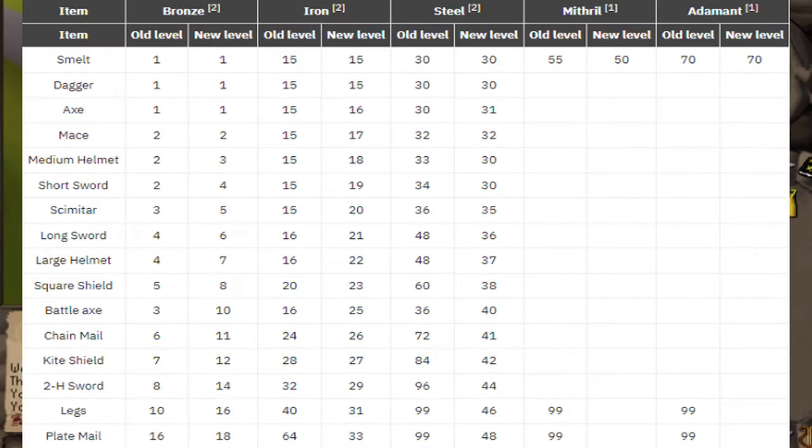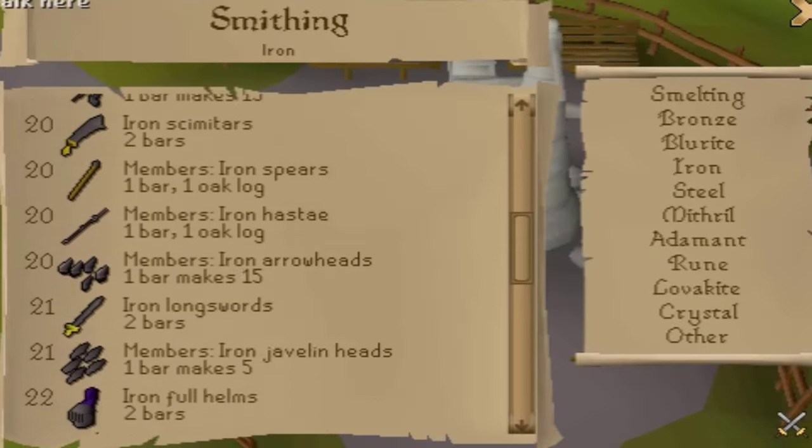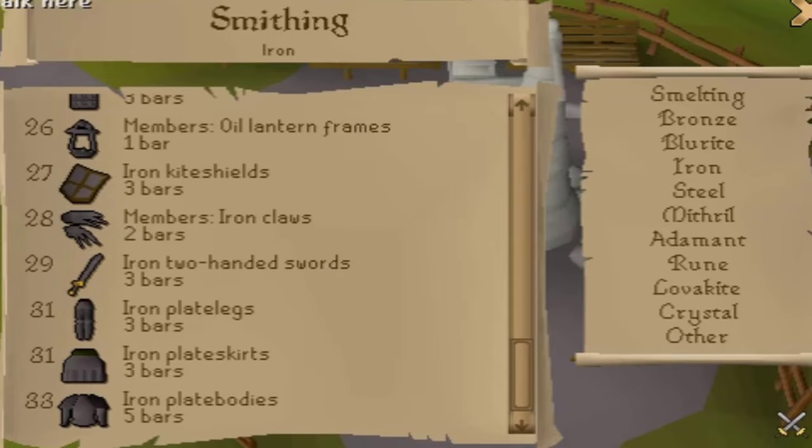First, the smithing tables got reworked so that iron plate bodies wouldn't require 64 smithing anymore. To compensate for the lower required smithing levels to create armor, you now instead will need to use multiple bars.